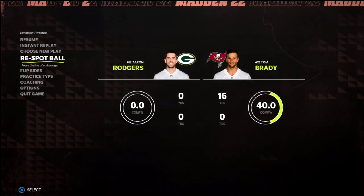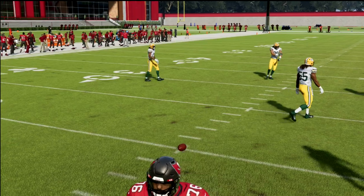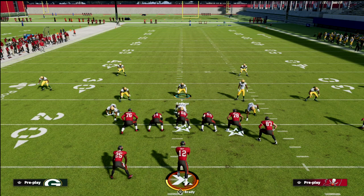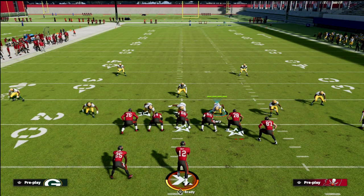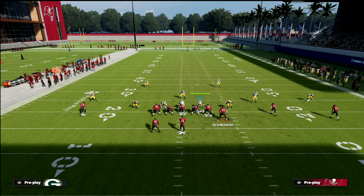We're going to start with our trips set here. Most people that run trips — three wide receivers to one side — are going to run their trips to the field, giving them the most space to break the defense down. What you're going to notice is I'm going to audible into the cover four show two. Over here on the two-receiver side, this is quarters, as we talked about in a previous video.